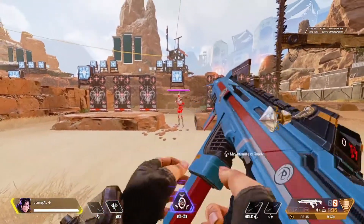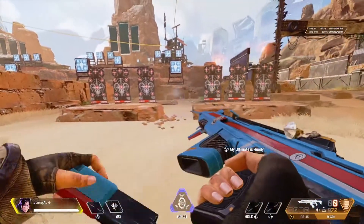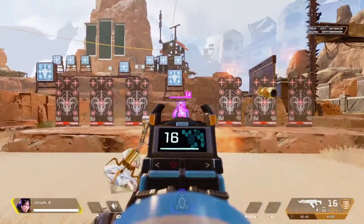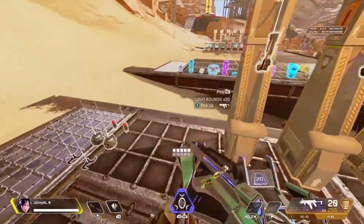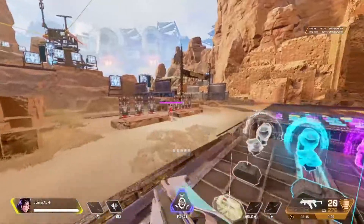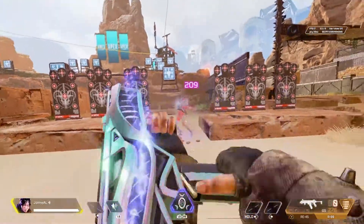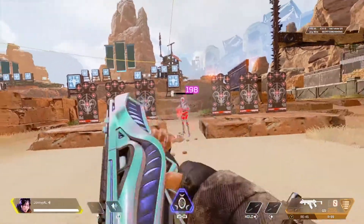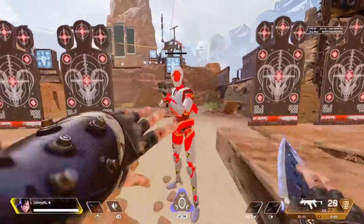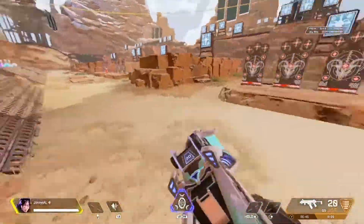Near the end it did jolt to the left a little bit, so near the end you just want to make sure you're pushing to the right. In order to learn it properly, I do recommend you put a full clip into an enemy about 5 or 6 times, just to make sure you know the recoil pattern and can finish off the enemy when you go in-game with ease.